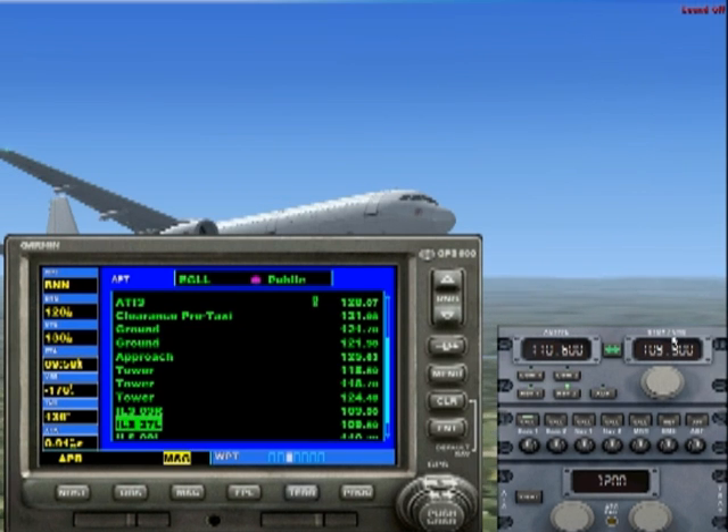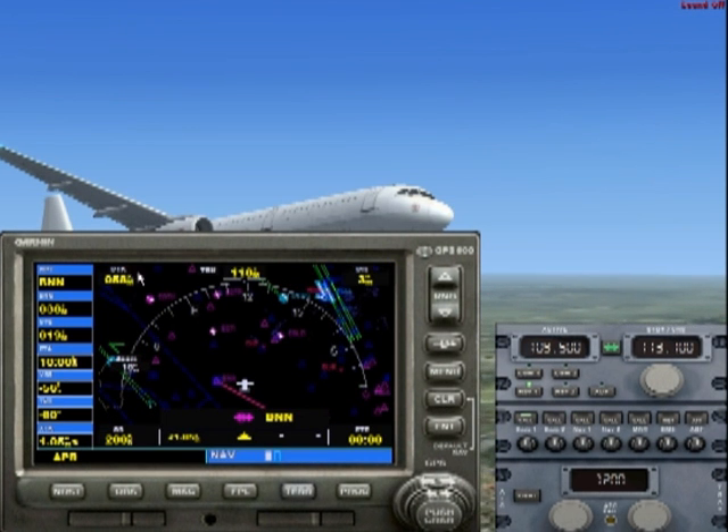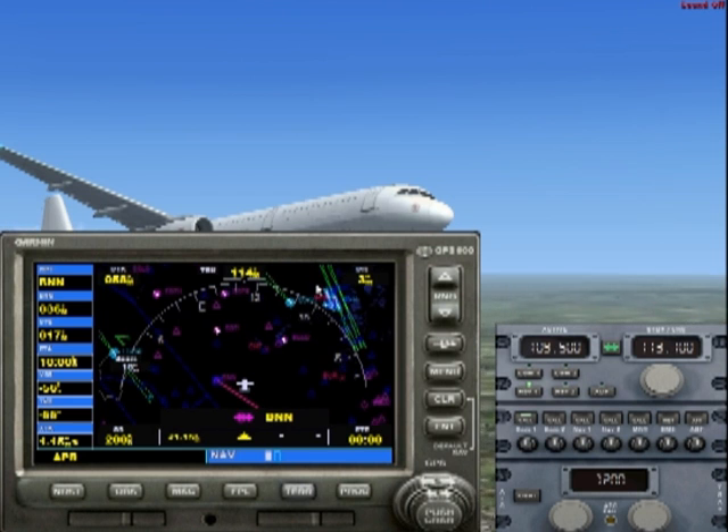In NAV 2 we've got the standby 109.50 ready to be switched if we have a problem, and in NAV 1 we've already made the active frequency 109.500. When within airport range, we can press the call button in NAV 1 and that gives us the morse code for the ILS frequency. Push and hold CLR to clear back to the main screen so we can see exactly what's going on.